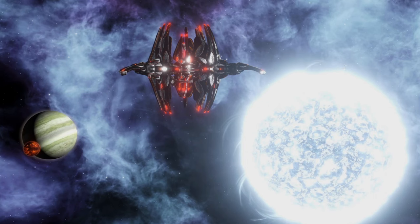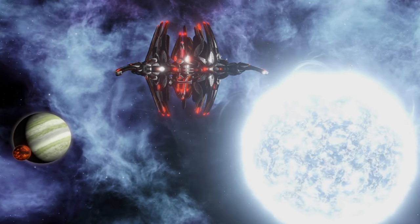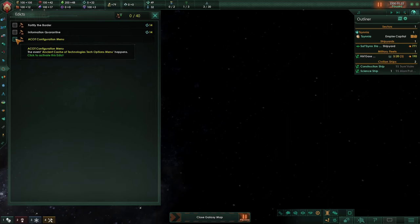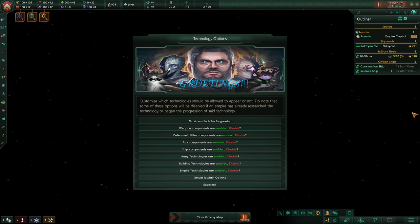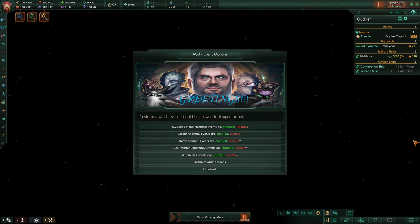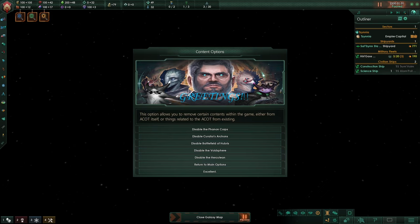If you don't like some parts of this mod — for instance you might think that something is too overpowered, or you simply dislike some of its content — you can select which features you want in a configuration menu that appears at the beginning, or can be accessed with a new edict. You can enable or disable installed ACOT submods, select which techs should or should not appear, disable certain events, determine the amount of assistance the AI receives, or disable certain content such as Void Spheres and Herculeans.